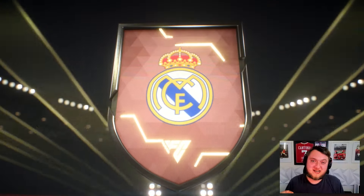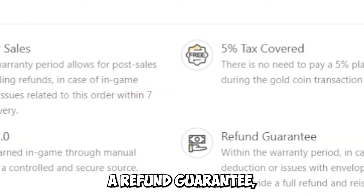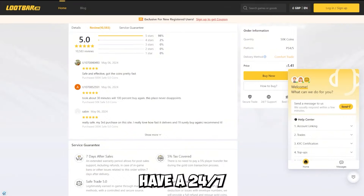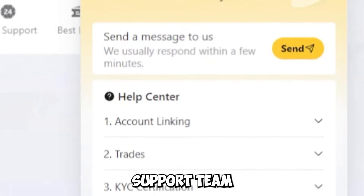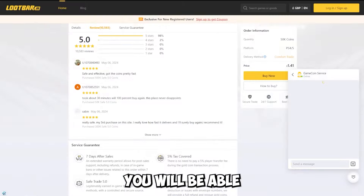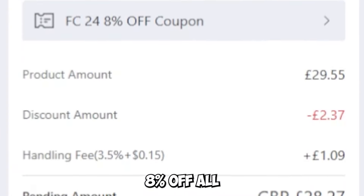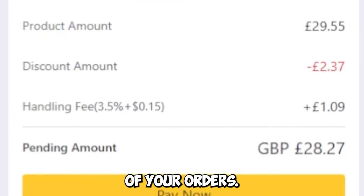For cheap, reliable, and fast FC24 coins for Team of the Season, make sure you go to lootbar.gg. Lootbar.gg currently offers you the 5% tax covered, a refund guarantee, 5% bonus for free, and bonuses on your coins. They also have a 24/7 customer support team, so if you are struggling, you will be able to get that sorted very quickly, as well as incredible reviews, so you know you can trust them. If you do want coins for Team of the Season, make sure to check out lootbar.gg and use code VIPER for 8% off all of your orders. The link to lootbar.gg is down in the description, so go and check it out.